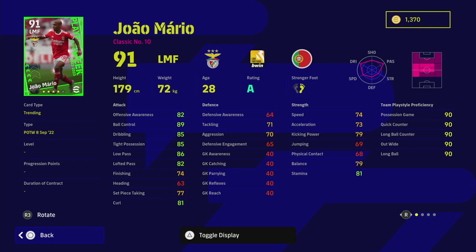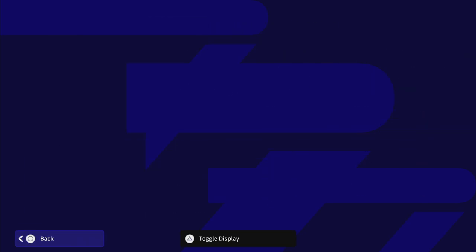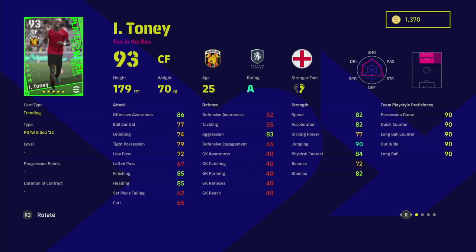Mario João plays for Benfica. He's listed as a left midfielder but is a classic number 10 who won't really excel unless you play him as an AMF. He has unwavering form and decent player skills, but with very high tight possession, low pass, and ball control, you'll need a very specific play style to get the best out of him.